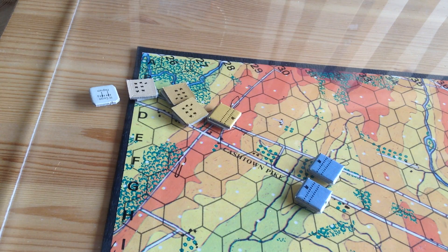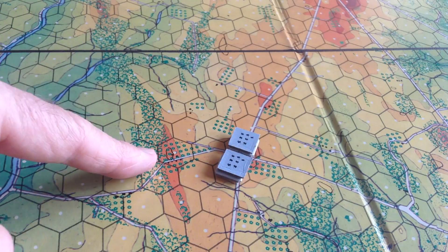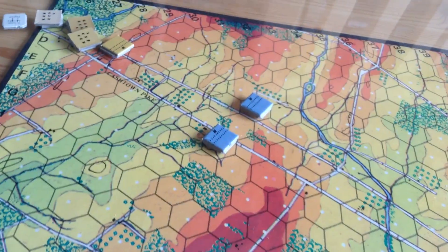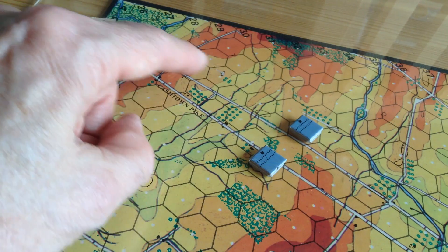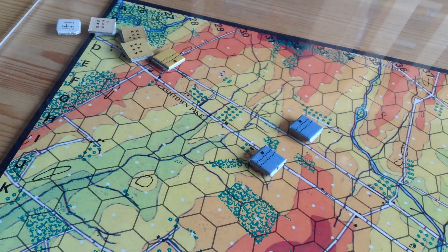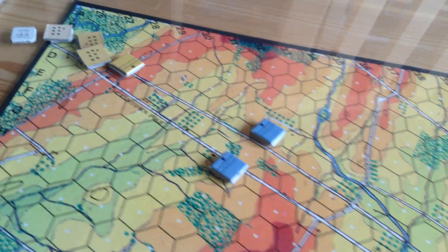Let's do the 8 a.m. turn for the Union. This is the situation after the Union have moved for 8 a.m. You can see the brigades of Meredith and Cutler have arrived in the vicinity of the Peach Orchard — they can go 20 squares, so they're coming up very nicely in column. Devon and Gamble are not afraid of Heath's division at all — they've fallen back just a few hexes, trying to contest every inch possible. They know that Pettigrew's Brigade doesn't really want to take them on with that double defense and higher ground. These guys still have yet to change to line, so they're buying precious time for the Union. I just put Reynolds at the Lutheran Theological Seminary.